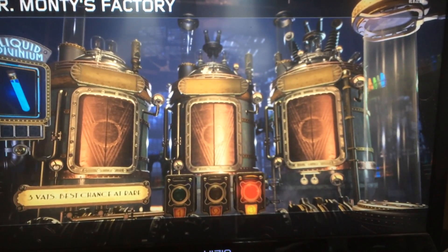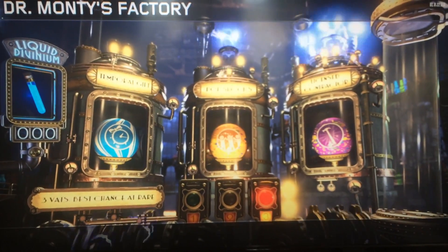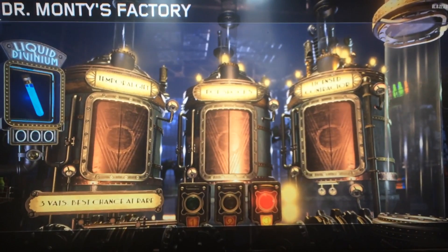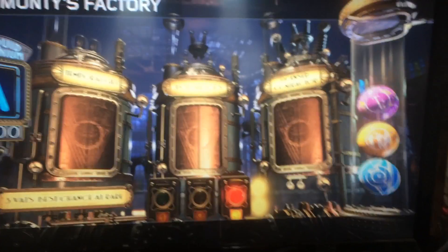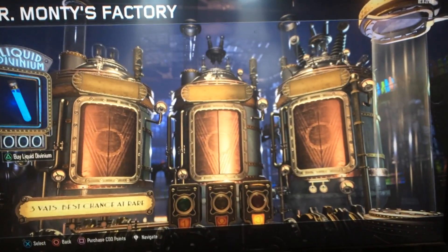Now let's do the three. We are going to get Temporal Gift, Pop Shucks, and License Contractor. Wow, I got ripped. Those are horrible.